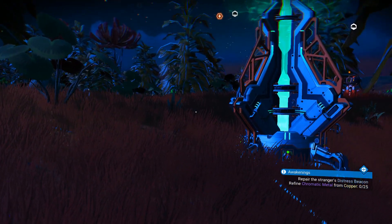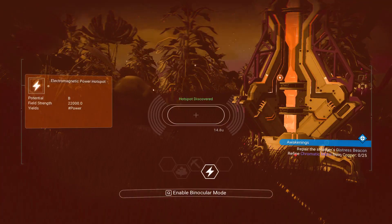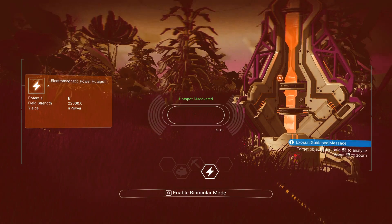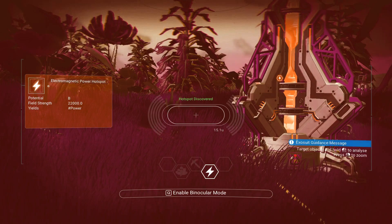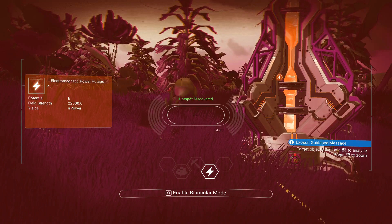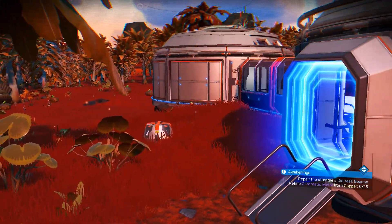One more thing about the electromagnetic power hotspots: there are four different potentials, C through S. You can also get S-class clouds and mining spots. It looks like they've got two other settings that might show up eventually.